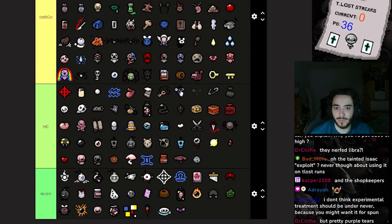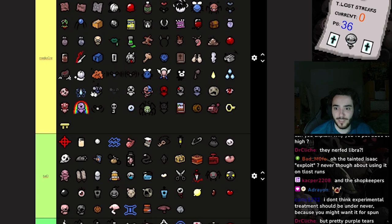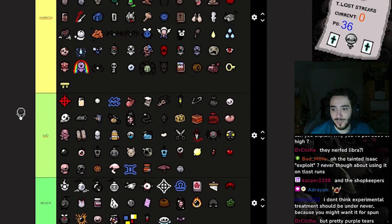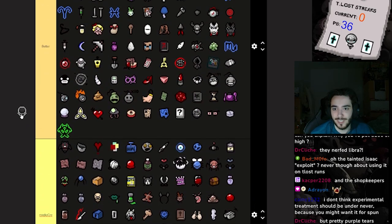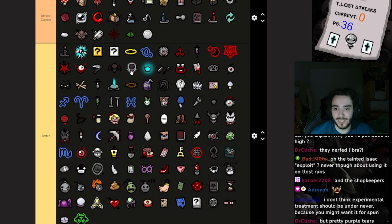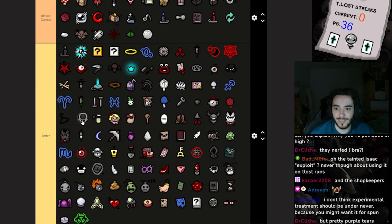Butterfly and Papa Fly literally do nothing. I like this one — double the shots, conjoined, not as consistent as Dead Eye but you can abuse this item a lot. It's a little bit less consistent than Dead Eye but it's pretty good.